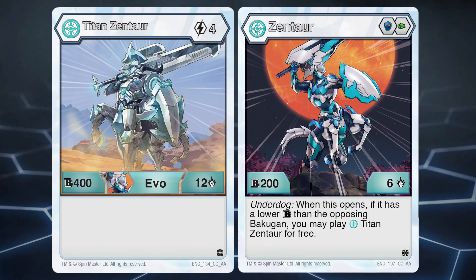Number 2: Haos Zhentar. Solid stats all around but its damage is the most eye-catching. Since it has an underdog evolution effect, having 12 damage so early in the game is tough to get over. Its magic shield core also keeps it from falling too far behind in terms of B power.